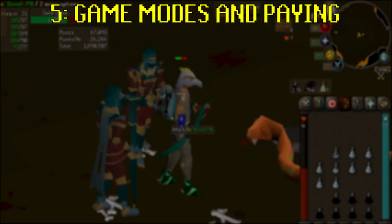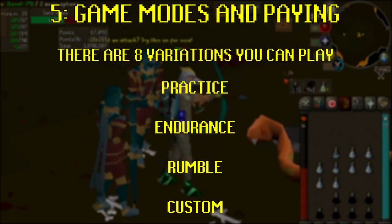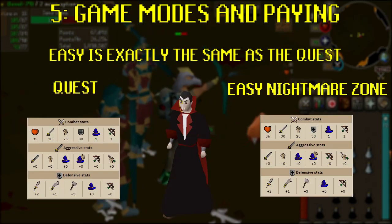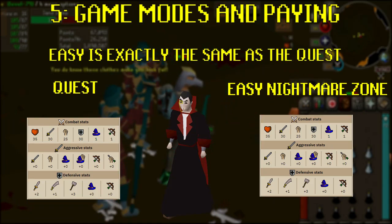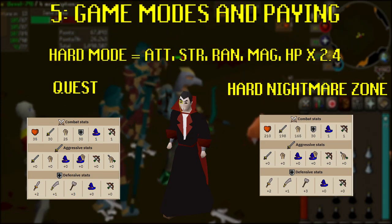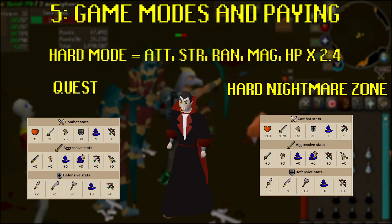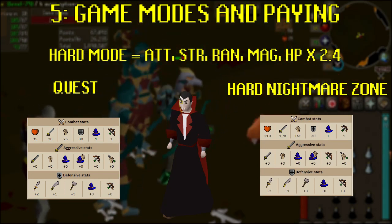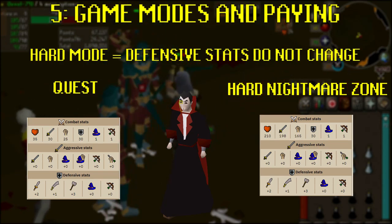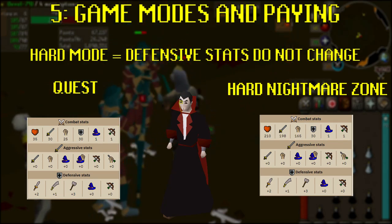Game modes and paying: the Nightmare Zone has 8 different variations — 4 game modes, and each mode can be played on easy or hard. On easy, the enemy you fight will be exactly the same as the one you faced in the quest, same levels and stats. On hard mode, each enemy will have their Attack, Strength, Ranged, Magic, and Hit Points multiplied by 2.4. Their Defence however will not change. There are no mechanical differences between easy and hard mode — it simply increases the enemy's hit points and offensive stats.